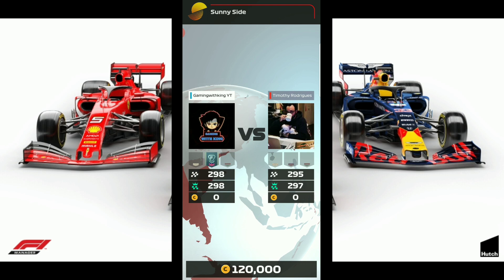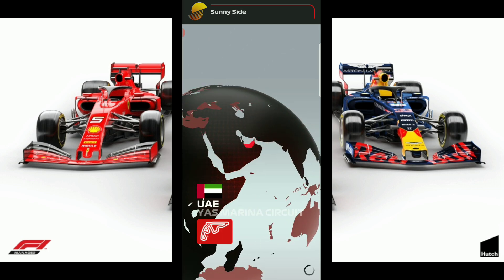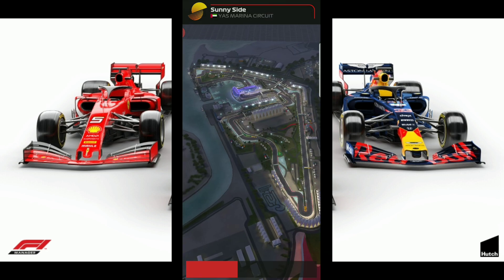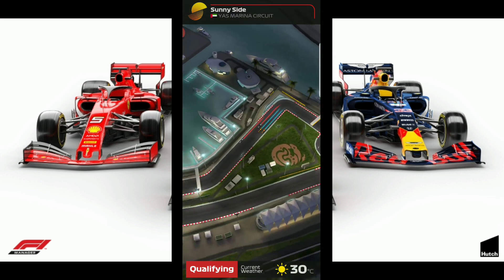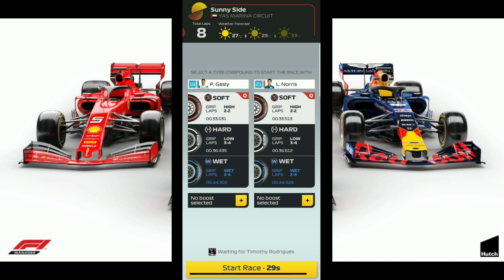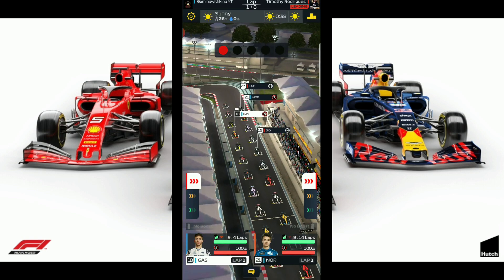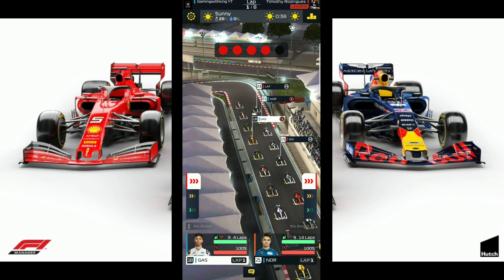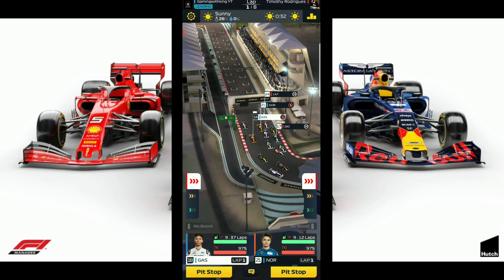Finally found the match — pretty decent, 297 to 298, so pretty much at the same level. On the UAE again, so we're going to have to use the same strategy. Or we might use the 4-2-2, as the 4-2-2 seems a bit faster. Should we go for the 4-2-2 here? The 4-2-2 is going to give us a slower start, so we're going to start off with soft tires while starting on hard tires gives us a better start.